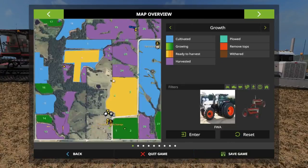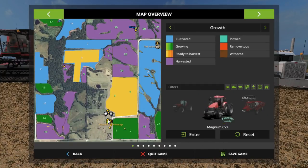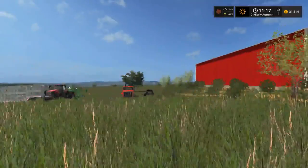So basically the whole map is harvested, except for the corn. We don't have the corn done, and this field. Let's jump to the farm here. As you may notice, there's a fence here now, the trees are there, and the building's going.